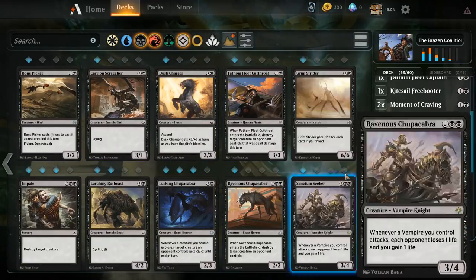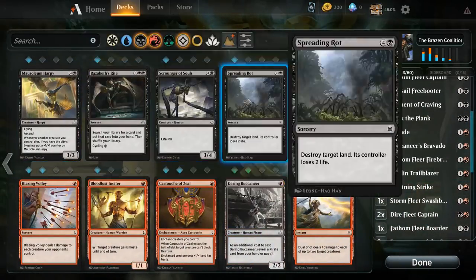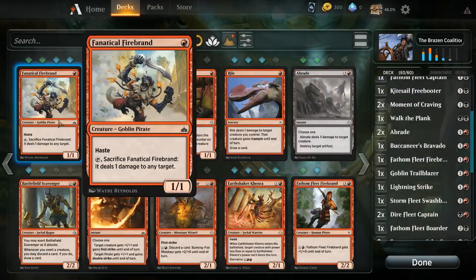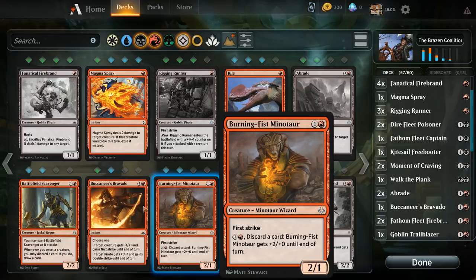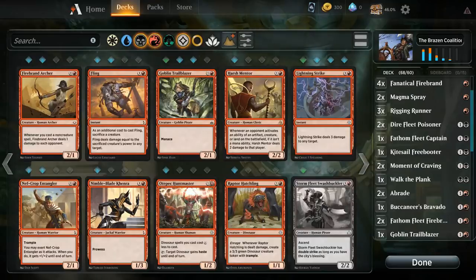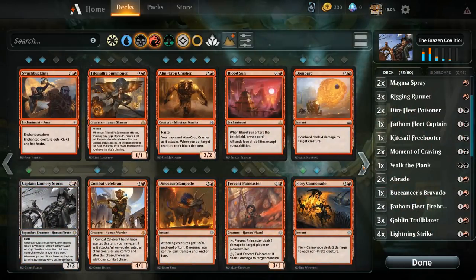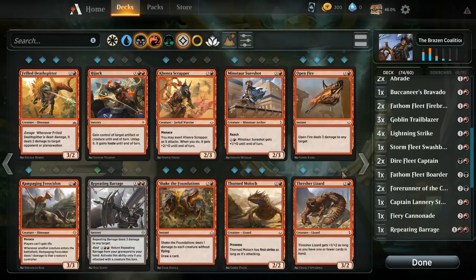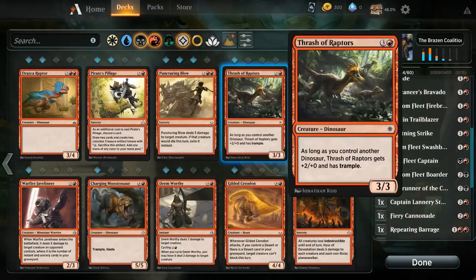I think we want to stay on theme. Could get greedy with the Chupacabra. We already have two Daring Buccaneers, could get a third. Definitely one more — not a Rigging Runner, not a Firebrand. Could add more Bravados, could add more Magma Sprays, could add more Trailblazers, and some Lightning Strikes. Cannonade could be okay as a one-off, could add a Repeating Barrage. Could play Hazard but I think we'll stay with the theme.